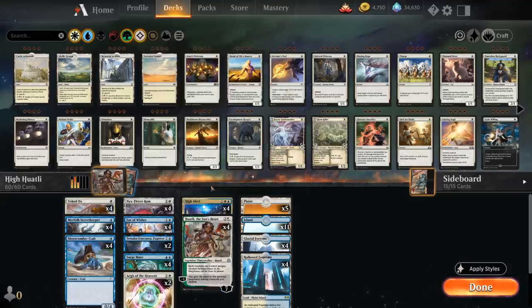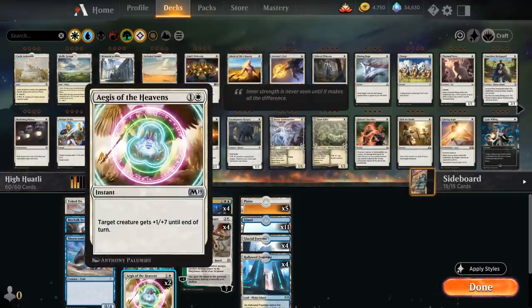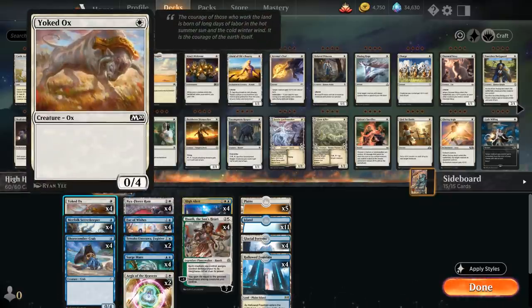We decided to keep the deck blue-white to make the mana base more streamlined. The advantage of dipping into green is that you can play Tower Defense, which can represent a lot of extra damage out of nowhere, but Ages of the Heavens is not a bad replacement, giving target creature +1/+7 until end of turn — essentially representing seven additional damage with a Huatli or High Alert in play. At one mana we've got lots of four-toughness creatures.